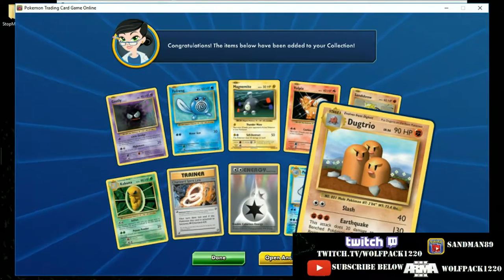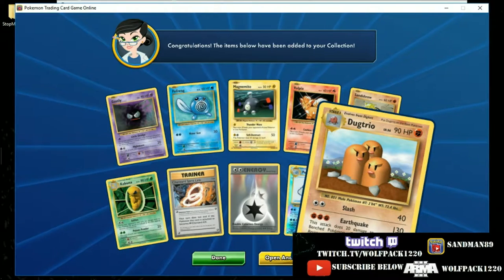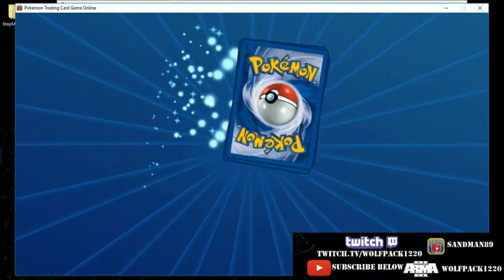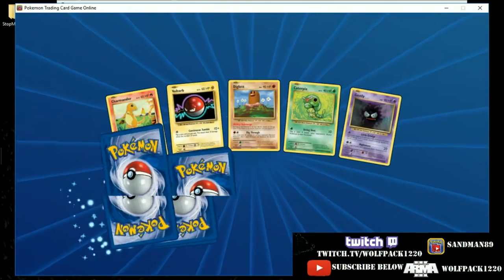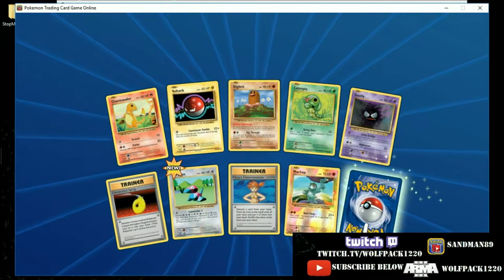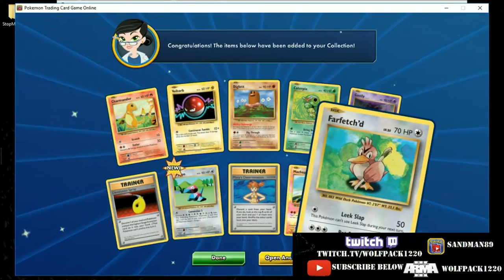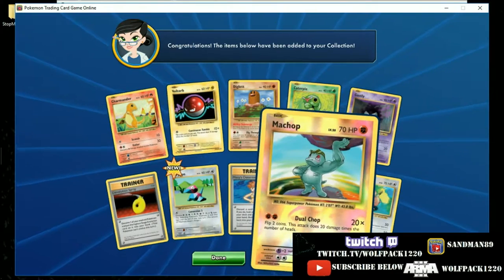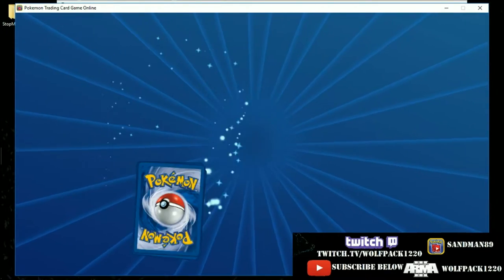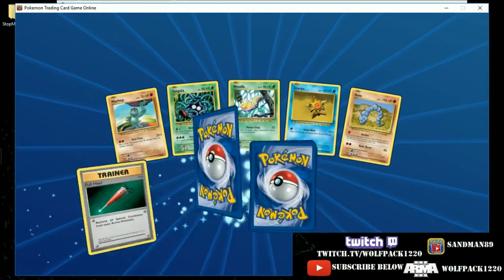However, Earthquake does 20 damage to each of your benched Pokemon. But for 130 with three Fighting Energy, you throw some — well, I guess Strong Energy. They did reprint Strong Energy, didn't they, so you can play that. Another Fletchling, Reverse Hollow Machamp — we're almost halfway through and I think we've gotten some pretty awesome pulls.